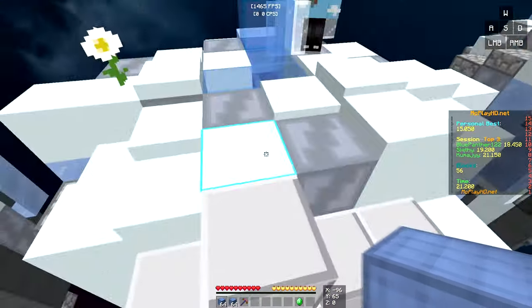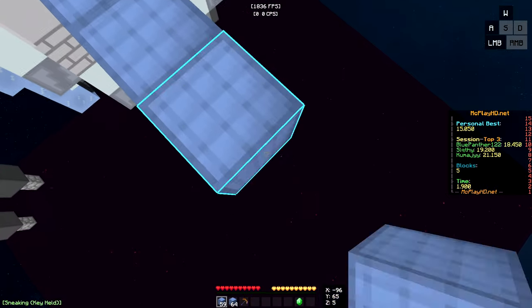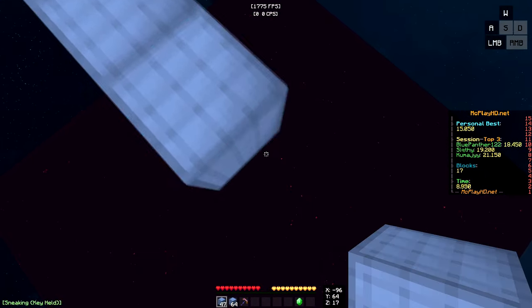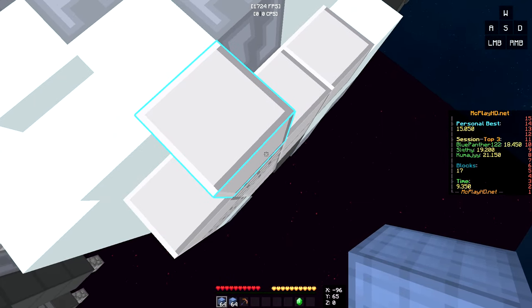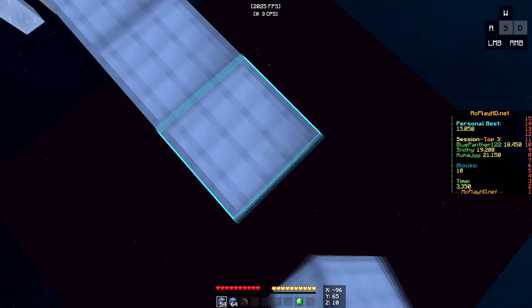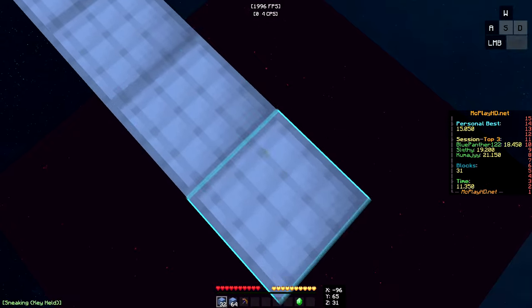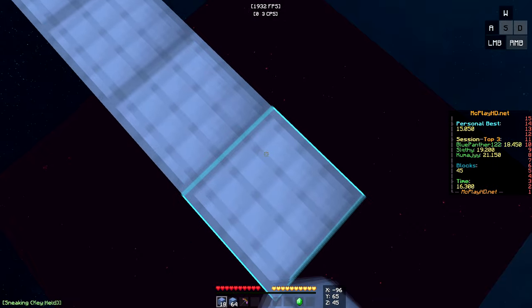Some people, when they ninja bridge, they hold down the right mouse button — people like Gamerboy80. They basically just hold right mouse button and let go of shift. But this is way too slow; you don't want to build this habit. What you want to do is press shift and right click at the same time, so you can place blocks way faster, because if you just hold down right click there's a little delay between clicks. But if you press right click manually, you can improve your speed by so much.